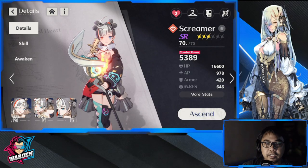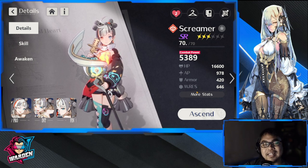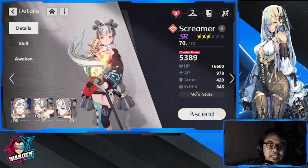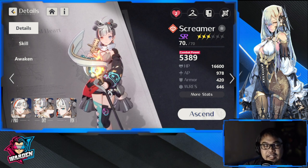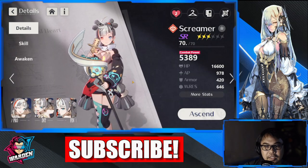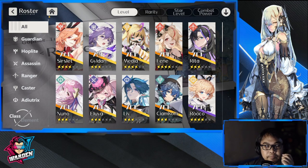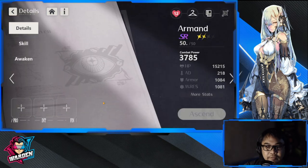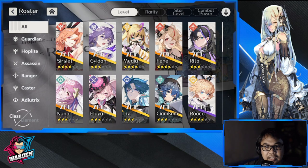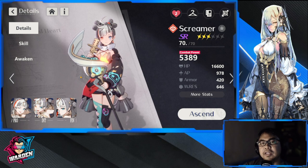Hey everyone, welcome to Hegan Iruthil. Let's take a look at Screamer's kit. The question is: is she good enough? In eight days you'll be able to reset her kit just in case you don't want to keep her. I actually can't reset Screamer — this is with my vanguard account, so the 14-day window has passed for us, so I get to keep Screamer at this point.